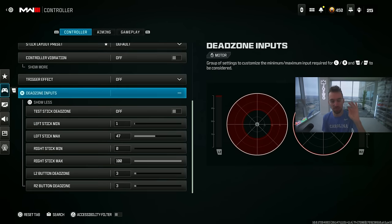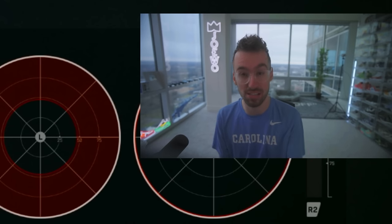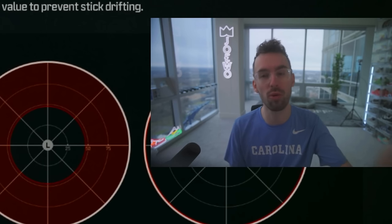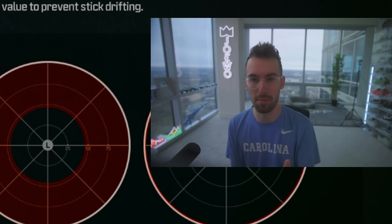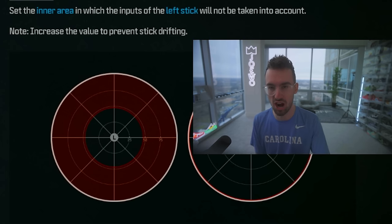My most asked question is probably dead zones. Dead zones are controller specific, but here's why I have mine the way I do. For my left stick min and max — that's my movement stick — I have it on 1 and 47. I have auto tactical sprint on, meaning I don't have to move my left stick all the way for the automatic tactical sprint to activate. My movement feels way more fluid, and I can make quicker adjustments because I don't have to move my left stick as far. Give this a try and let me know what you think.